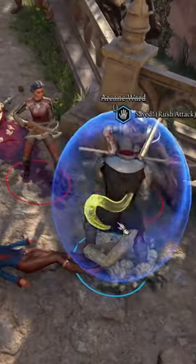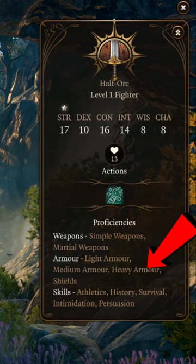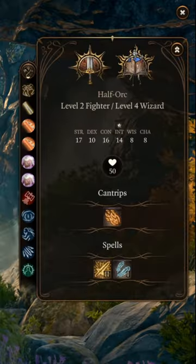How to build a fighter-wizard that can take over 50 damage per hit negation. Take Fighter for levels one and two for heavy armor proficiency, all weapon proficiency, and the great weapon fighting style, and action surge. Then take Wizard up to